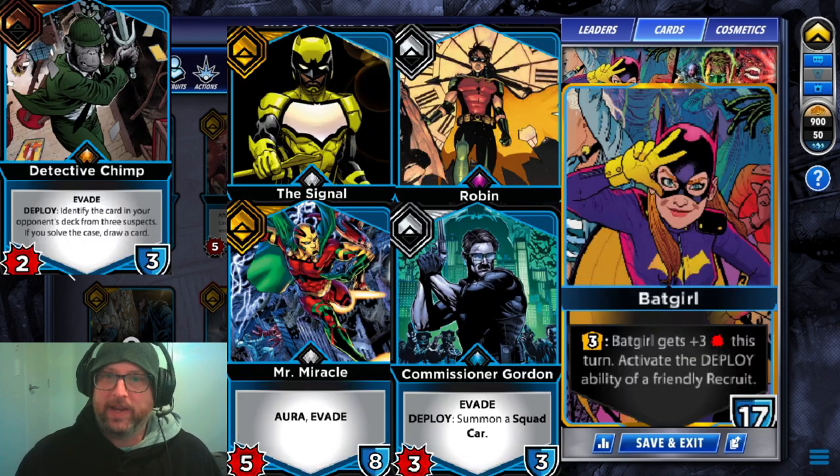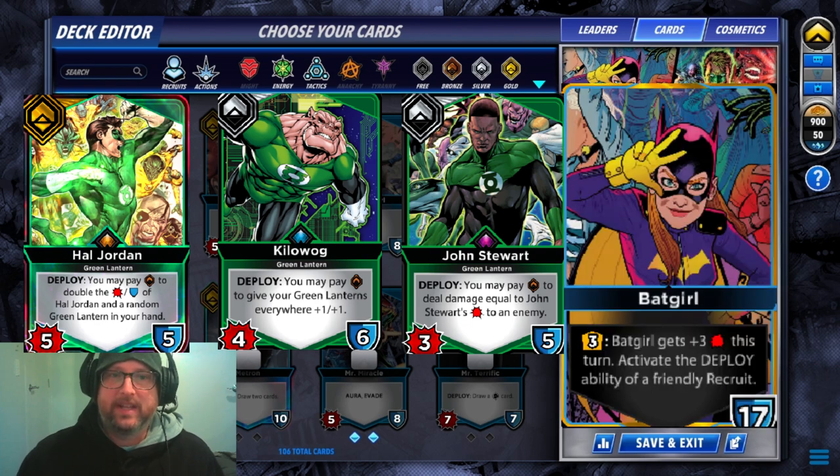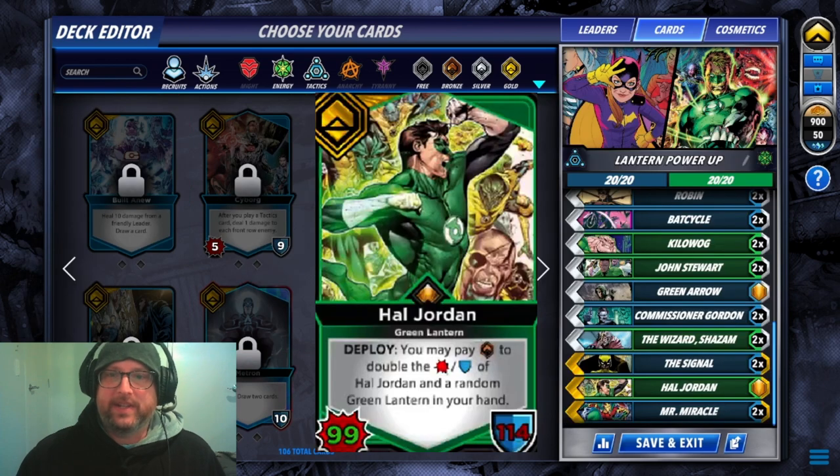The deck is simple: Batgirl with some evade and draw tactics cards, Hal Jordan with all the lanterns except for Kyle Raynor, and the Adepts — which also should really have been cut from the anarchy list. On turn 3, you can play a lantern and reactivate its effects with the extra resources from Hal Jordan and Batgirl's redeploy active. It's best to have a Killer Wog or a buffed Jon Stewart to use this on. The deck can be very draw dependent, but you'll see three different ways to snowball your side of the board in this video.